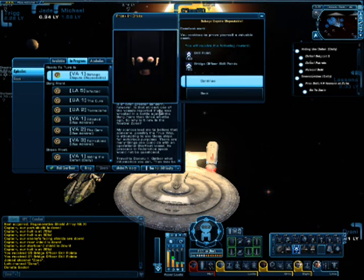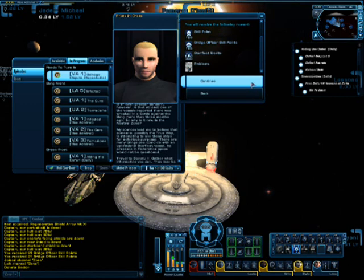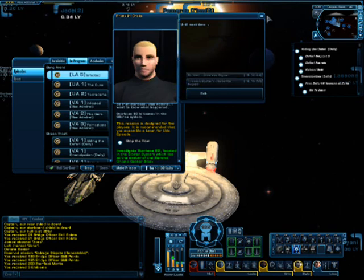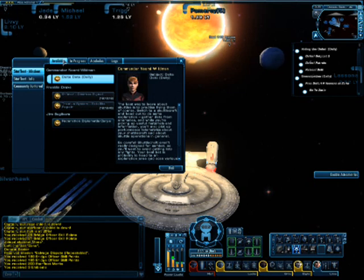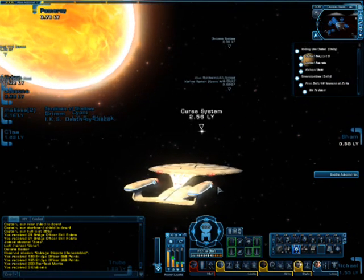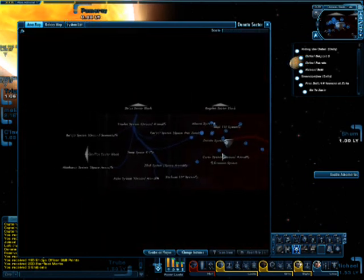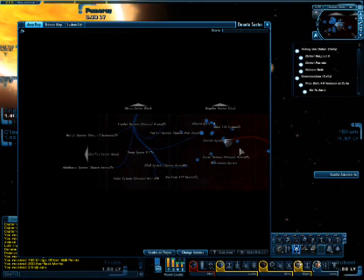Salvage dispute. Hail, Starfleet. Excellent work. You continue to prove yourself a valuable... I don't need your approval, Drake. Until next time. Delta data — and delta data we're not doing yet because it's long and tedious. So we need to head to the Aurelius sector block now.